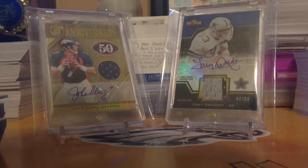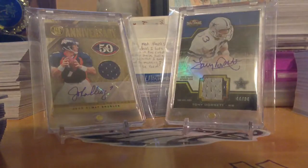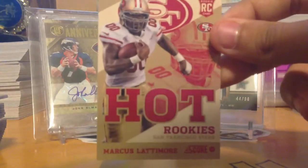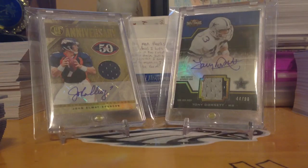The next Score pack gave me Aaron Millett, wide receiver, seventh round pick for the Ravens, and then a Hot Rookies insert of Marcus Lattimore — that was a really nice pack. I took chances and I liked it.